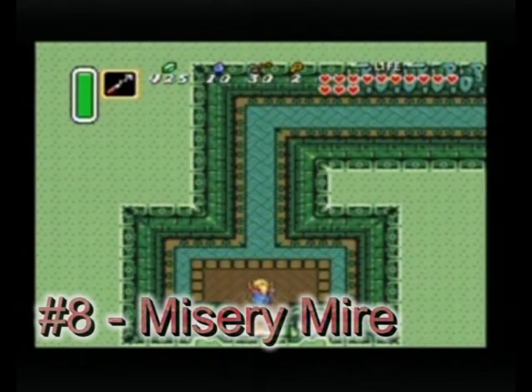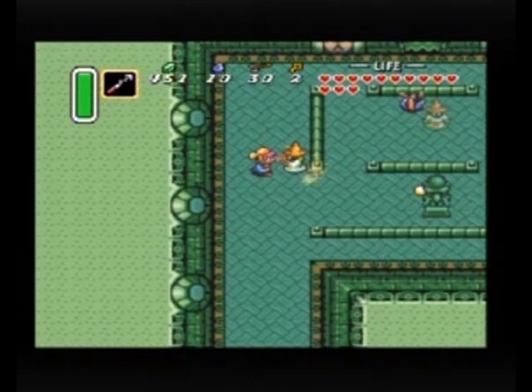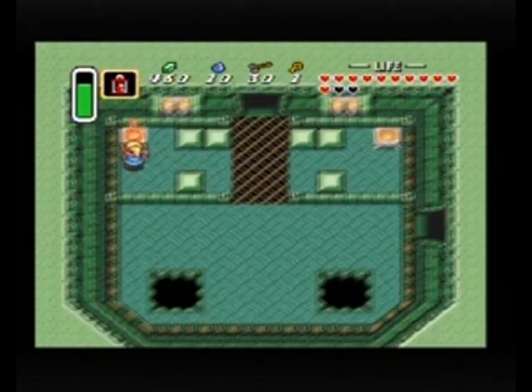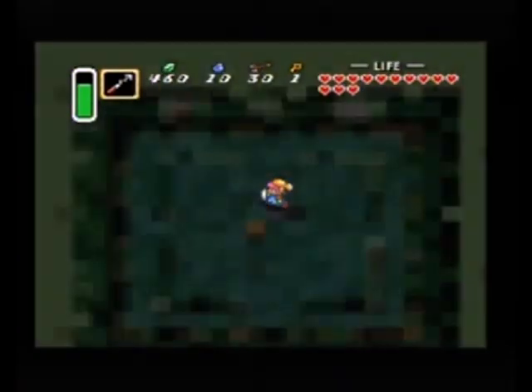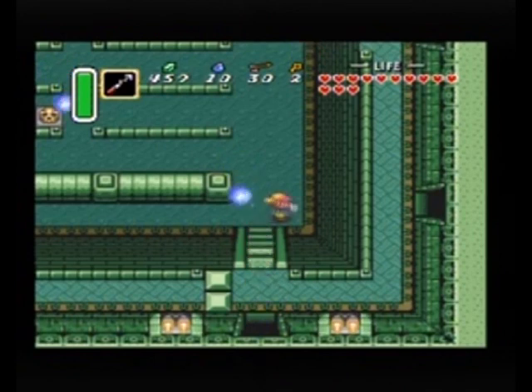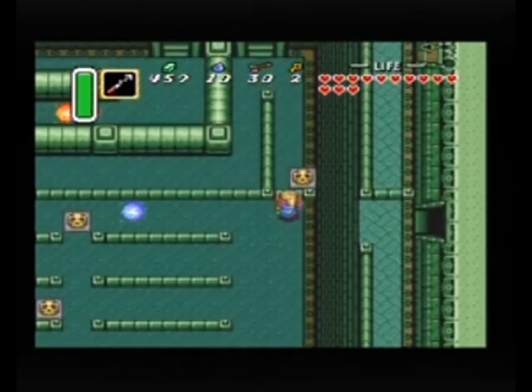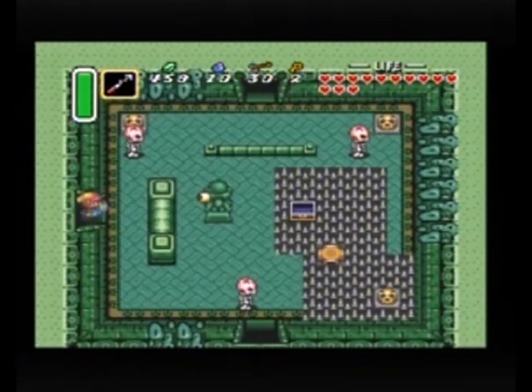There's something really strange about Misery Mire, and I can't really explain what. It's got all of these whiz robes, moving walls, dark rooms, and portal thingies — not to mention it's got a whole lot of rooms, and we always struggle to figure out where we should go first. It's kind of confusing, but not in a frustrating way.